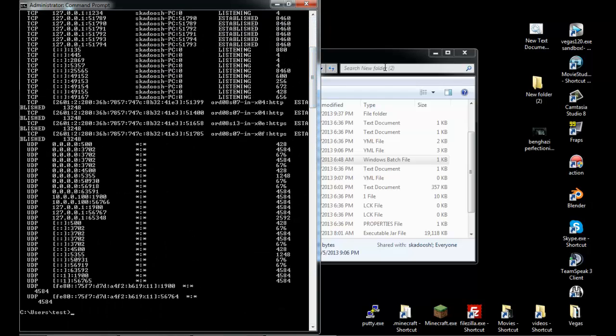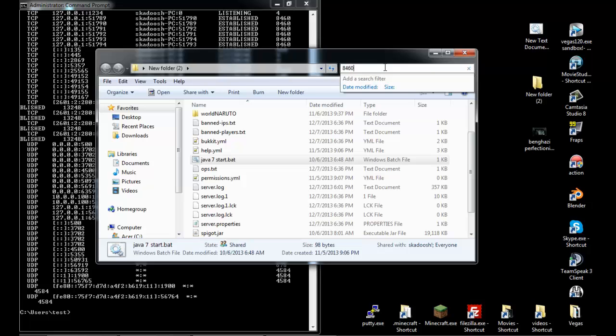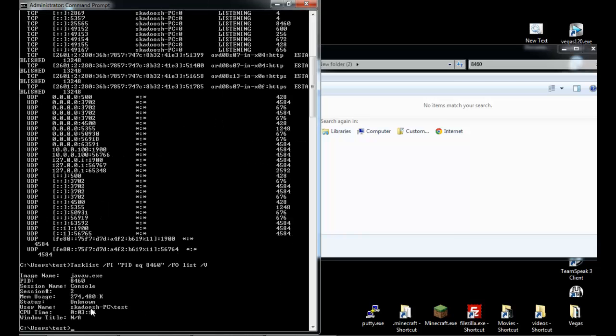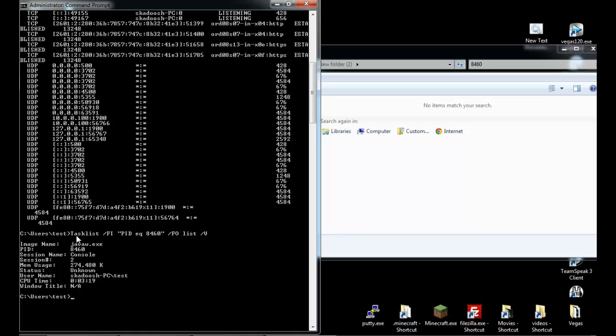So once I know that it's 8460, let's write that down — 8460. Then I'll type in: tasklist /fi "PID EQ 8460" /fo list /v and hit enter. This tells me that java.exe is actually using that port and binding to it.